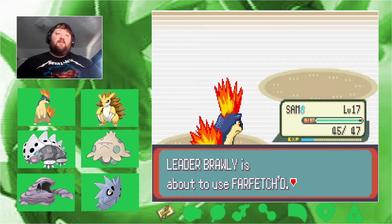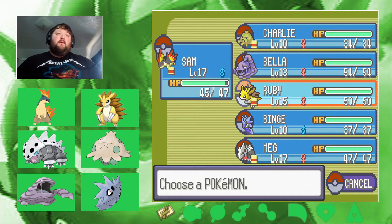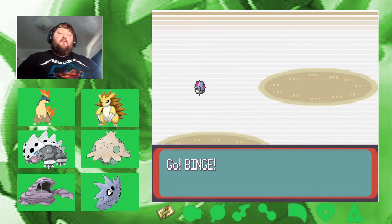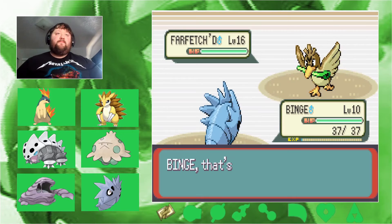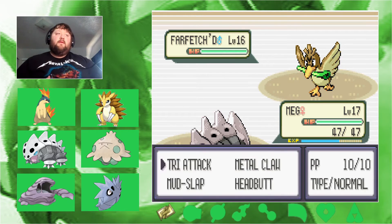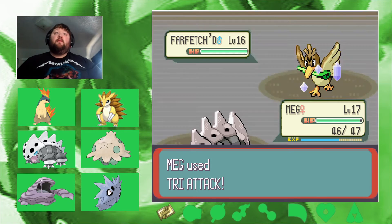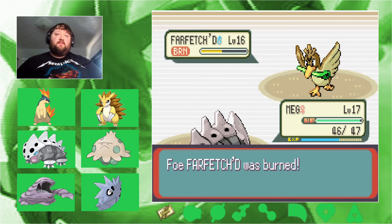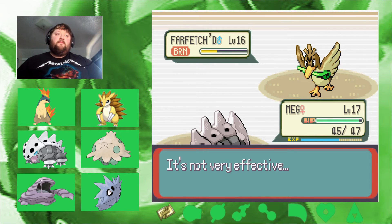Still a long way to go until we get a Tyranitar though. Next up is a Farfetch'd. Let's get Binge out here for some XP, then Meg gets out here as well — Meg is going to be a big part of this team. Tri Attack — got the burn, nice! Headbutt follows and Farfetch'd goes down.